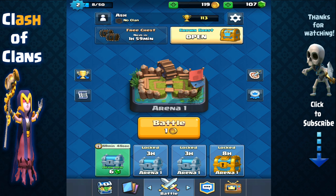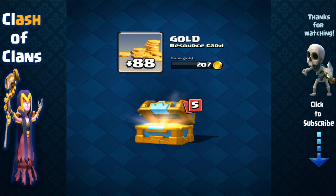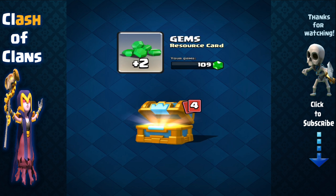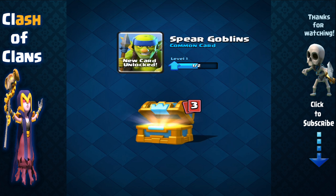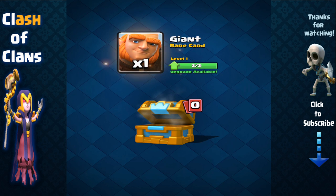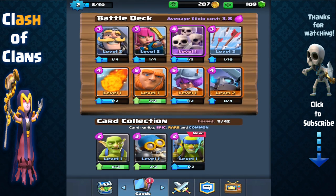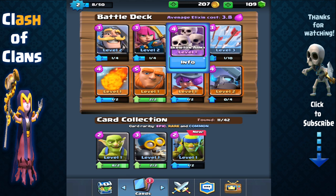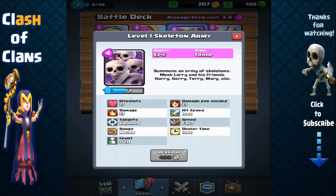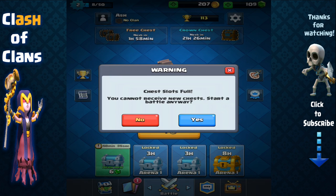But there are some problems and flaws I'll get into soon. So far I've done around 10 battles and I won something called a crown chest, which I have no idea what it is, so I'm going to open it right now live. I got 88 gold, a resource card, two gems, spear goblins — a common card — a bomber, a goblin, and a giant rare card. There are three types of rarities: common, rare, and epic. Epic cards are the rarest. I only have one epic card, which I won during training mode.